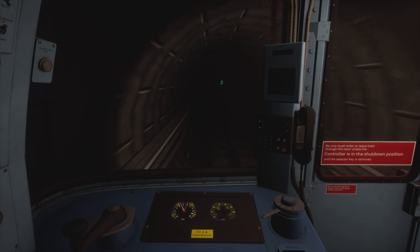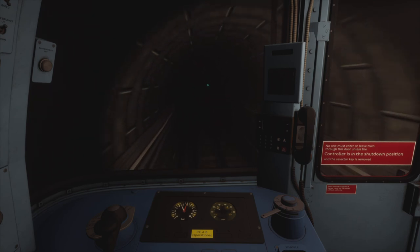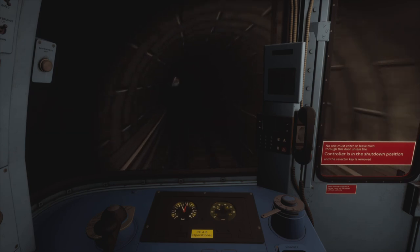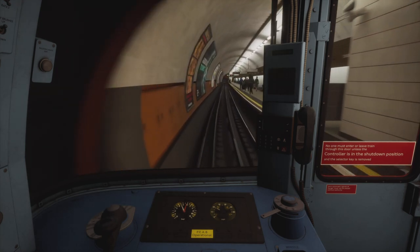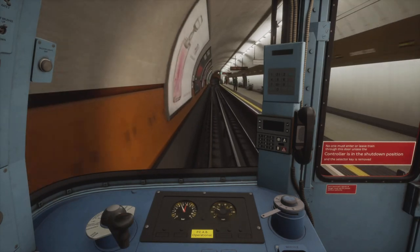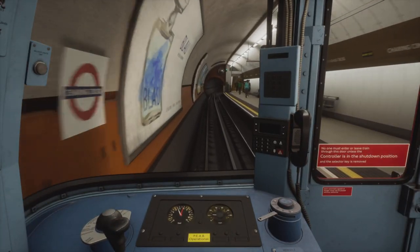The speed limit departing Piccadilly Circus was 25 but has now gone down to 20 again. Look out for the double signals after departing Piccadilly Circus — that is where the 20 commences. Here we are entering Charing Cross station. I do like the colour scheme here at Charing Cross — nice brown colour scheme. Brown represents the Bakerloo line; each London Underground line has its own assigned colour.